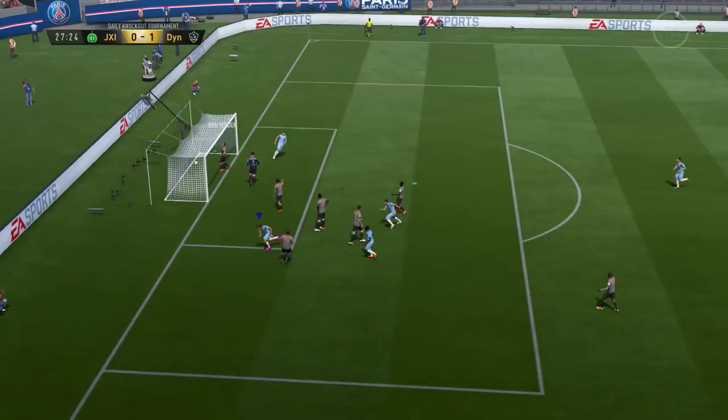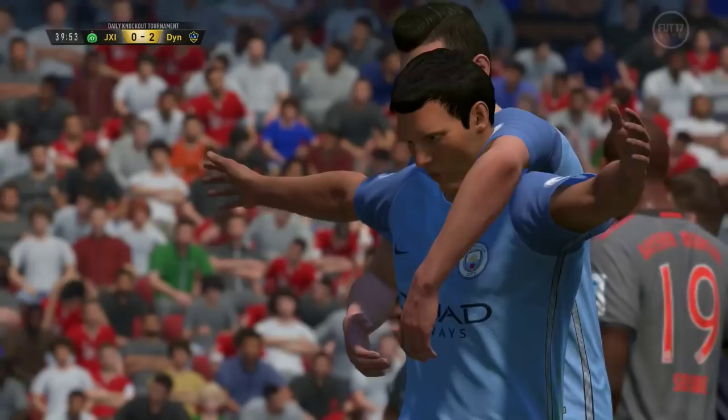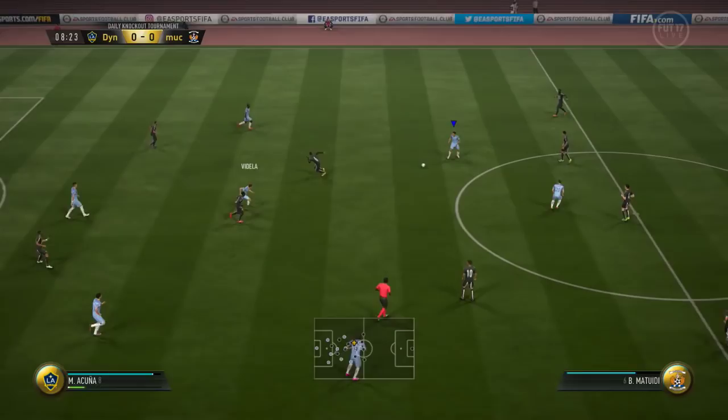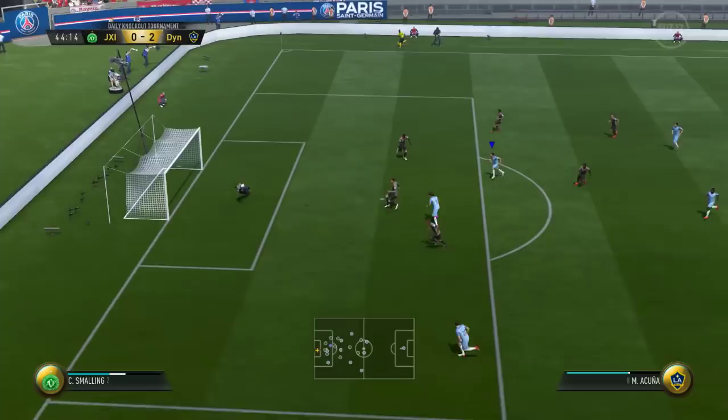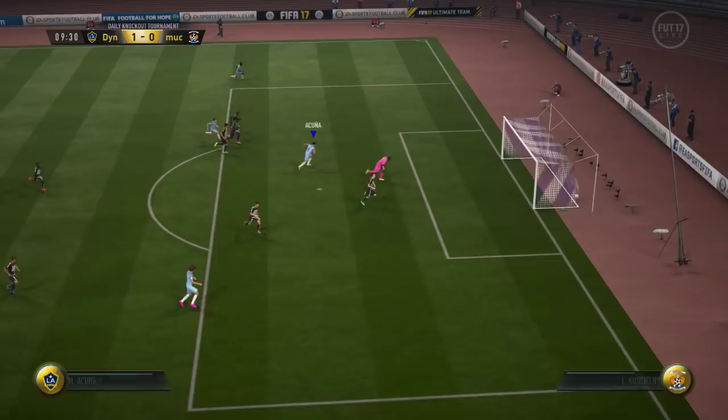Kicking off with the positives: his dribbling and pace are absolutely insane. That 99 agility is definitely something you can really feel — great when he's on the ball and when he gets into the final third. He's got great passing and an absolutely wonderful left foot; his finishing and shot power are fantastic. He also feels pretty strong with 82 strength — you are able to body off wing backs every now and then. His 99 stamina, particularly in that 3-4-2-1 where he's going up and down the wing, is absolutely fantastic.